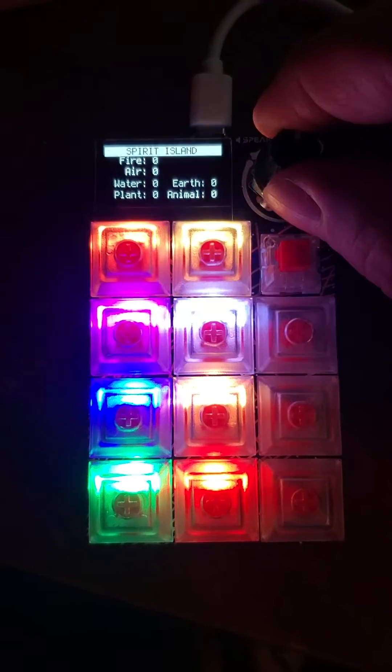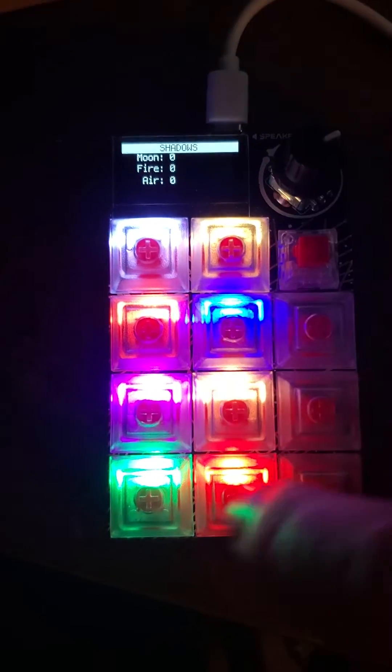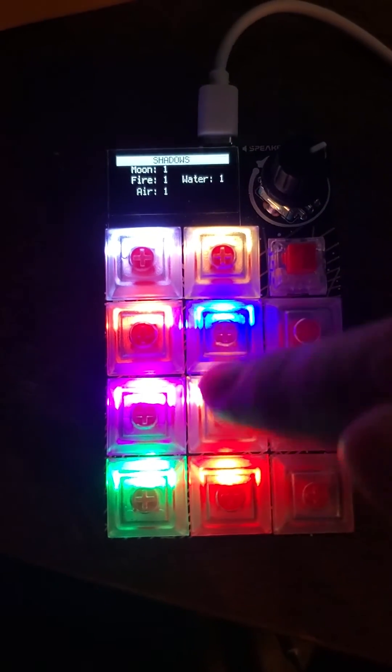I can also use the knob here and switch over to another Spirit. And if I get Moon, Fire, Air — those are the ones relevant to that Spirit from its innates — but I can also track other ones as well.